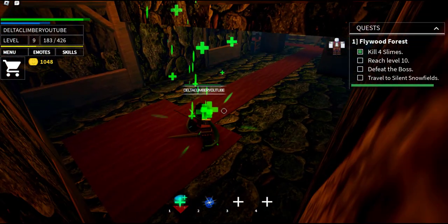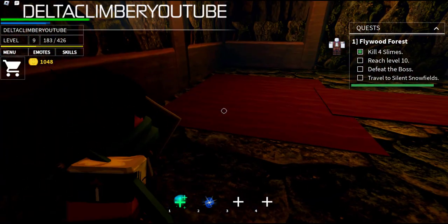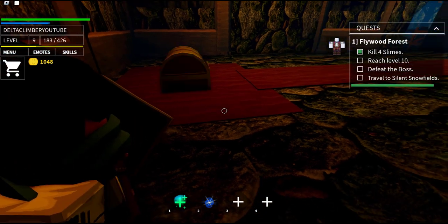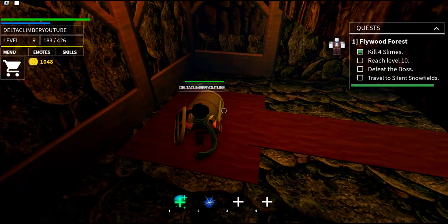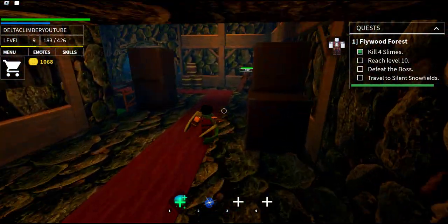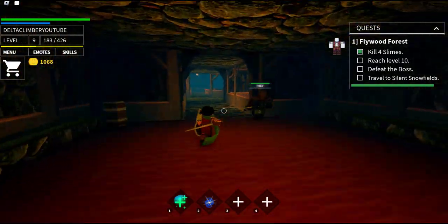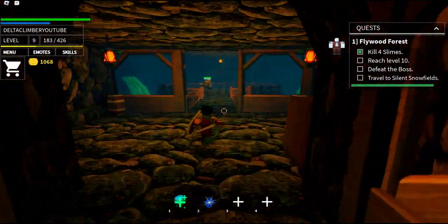I do like that heal skill — I highly recommend it. There's the chest! Double drop — cool beans. Got a steel longsword and a steel dagger instead of this iron dagger.